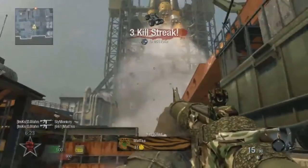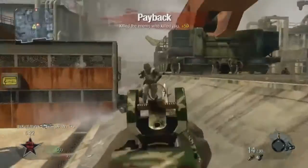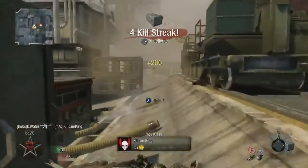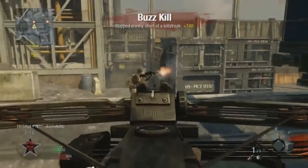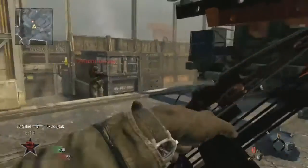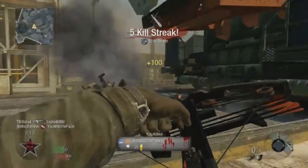He kills another guy, gets the four kill streak for the care package, pulls out his little dart gun thing and shoots it at this guy, and he explodes to get an archangel missile.